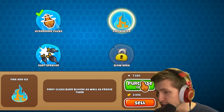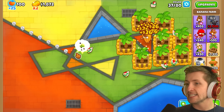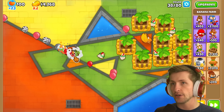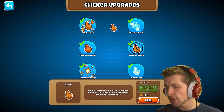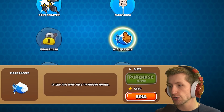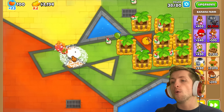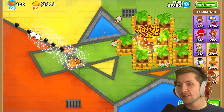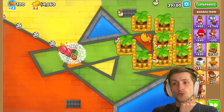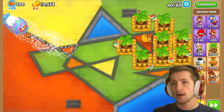Fiery clicks burns balloons as well as freezing them — that's really good, now we have a damage-over-time effect on balloons. We're still losing some lives though. Slow area clicks leave a temporary slowing area — buying that for sure. And then clicks are able to freeze MOABs — I really want that one. Now we have a slow zone — we can click on balloons to slow them. That is really really good.